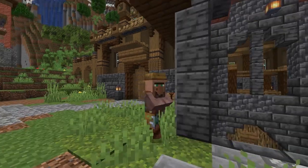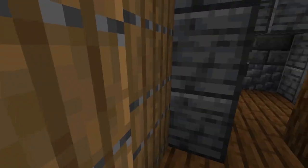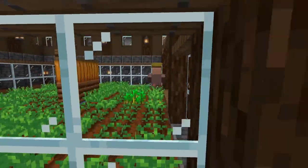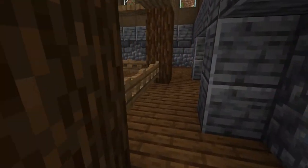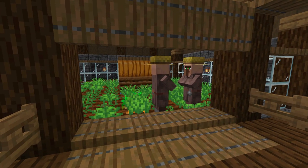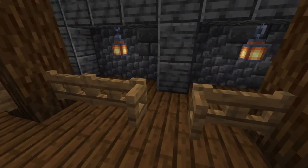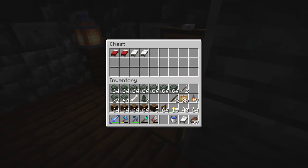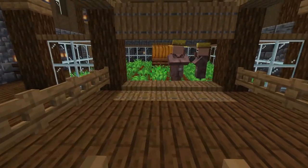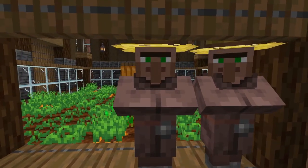Before we do any of that, I gotta fix something down below — it's a little broken, I'll show you why. But the breeder itself is working awesome! Thank you all so much for the suggestions on how to turn this thing off. The easiest thing we can do is take away the beds that were right here. I have them in this chest so we grab them and put them back to restart.